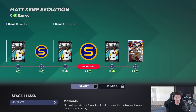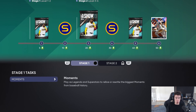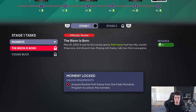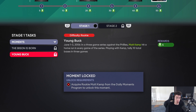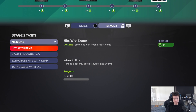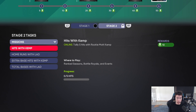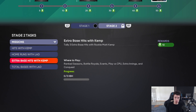Matt Kemp and Madison Bumgarner are new in the May program with more stubs and packs. For Matt Kemp stage one, you need to tally two hits in one game playing as Kemp, and tally 10 total bases in three games. Completing those two moments unlocks stage two, which has missions like hits with Kemp and home runs with the Dodgers online, plus three extra base hits and total bases with Dodgers offline. Player programs typically mix online and offline missions.